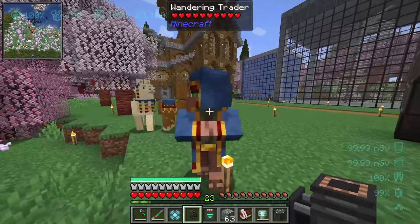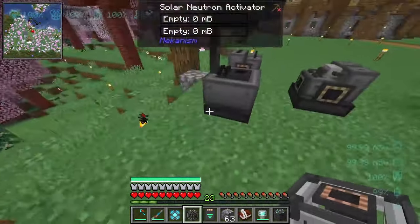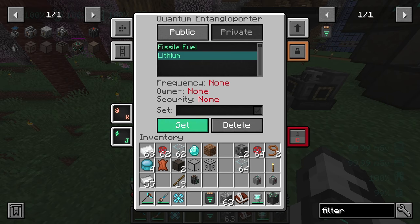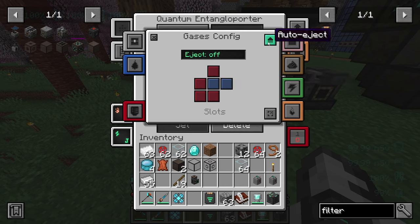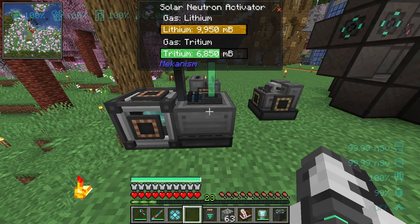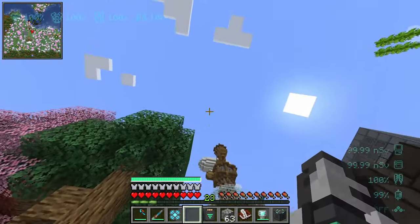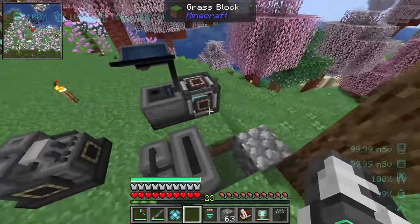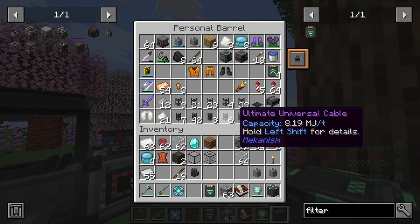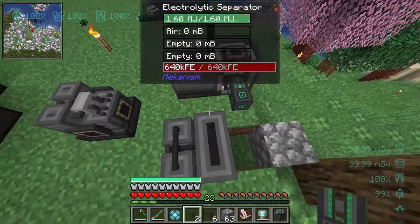I'll work on tritium first because it comes from a quantum entangloporter that also has power. I'm selecting lithium as an output of gases and power. The solar neutron activator is already receiving the lithium and converting it into tritium — it's the easiest one. This machine doesn't need power because it runs on solar panels. The power from the entangloporter is actually for the electrolytic separator and the pump.